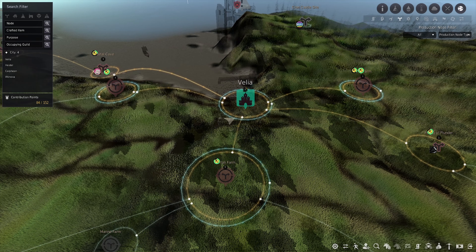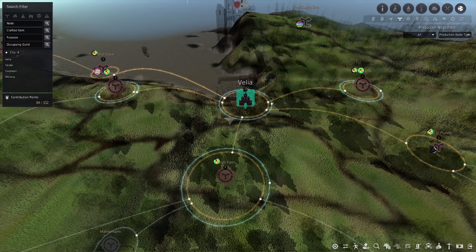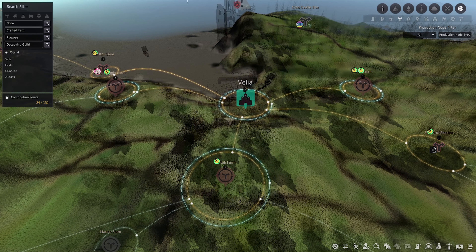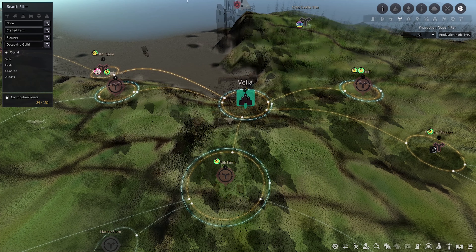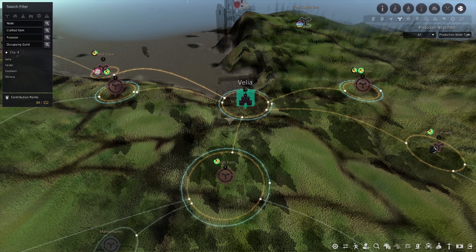To make this video simple, I'm going to assume you have no workers. So the first thing I want you to do is find a city that you want your workers to be in. I highly recommend Velia because it's the first city you find and it has a lot of great resources to get you started.